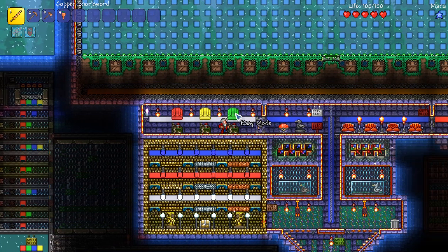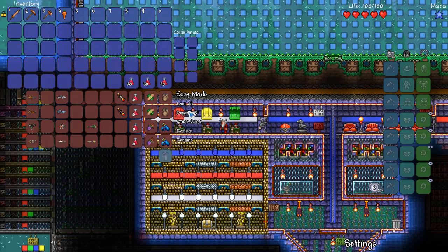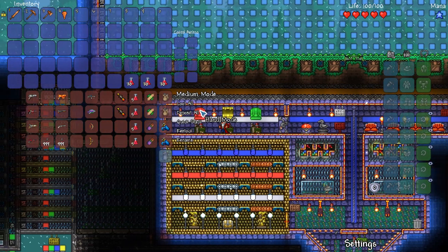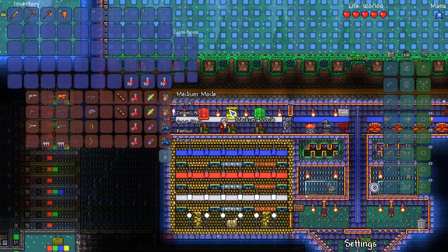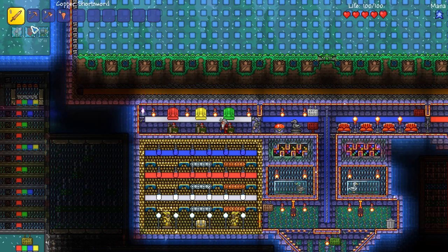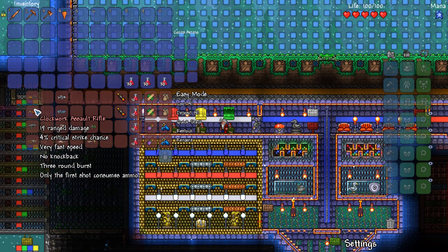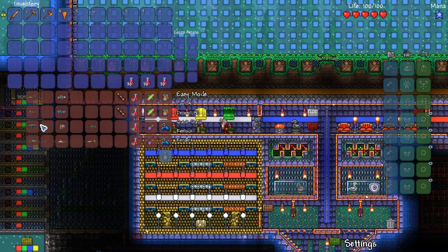So this is easy mode, normal mode, and hard mode. We're going to start with easy mode because I'm not the best player in the world. They're not actually split up yet — that's kind of what we're getting at in this beta version. Is that giving an ammo buff? I've not played as a ranger in a really long time.